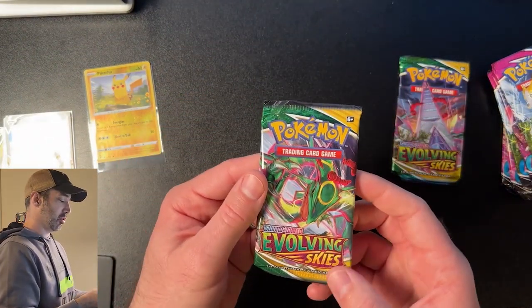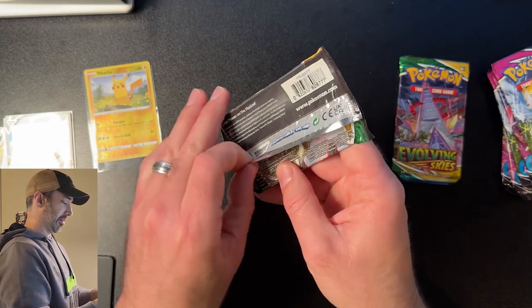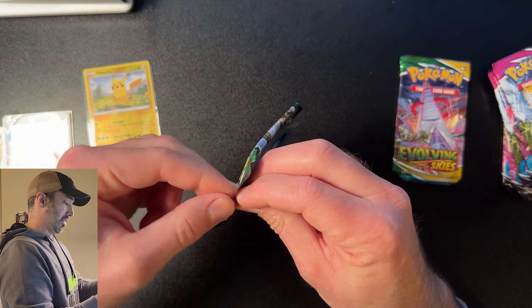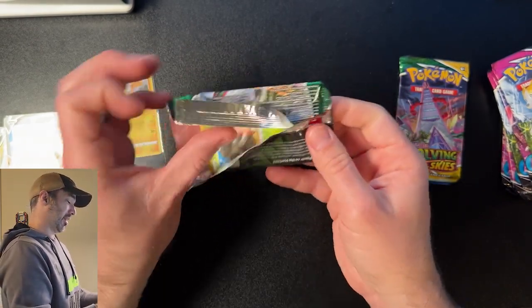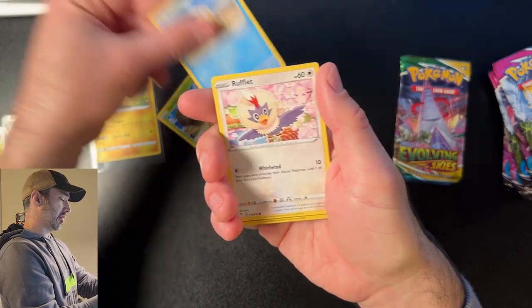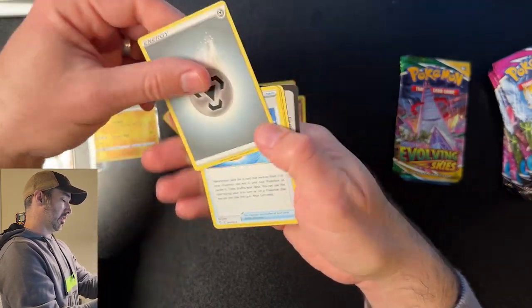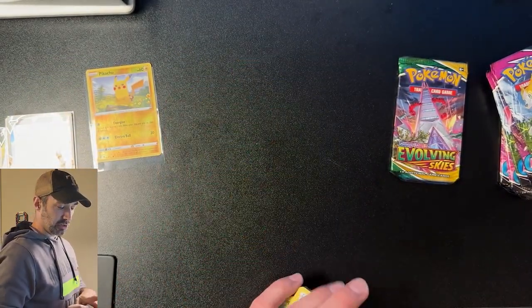Two packs left of Evolving Skies — I've never heard the name 'Evolving Cries' until recently, and I think it's pretty funny. And guys, if you like this video, I learned to open an Evolving Skies ETB for another video, so make sure you're subscribed and make sure to like this video too if you're enjoying it. Psyduck, a Rufflet, Palpitoad, and a white coat card. Figures, but it's okay.